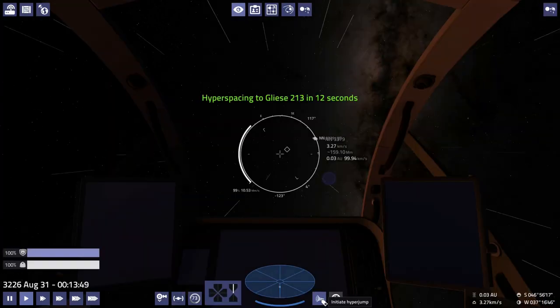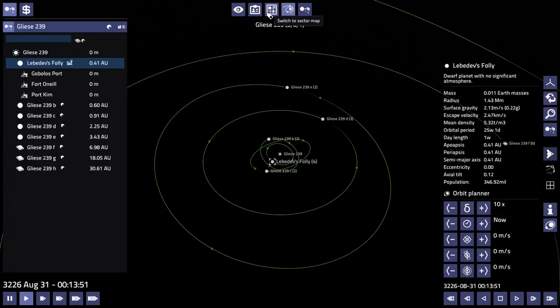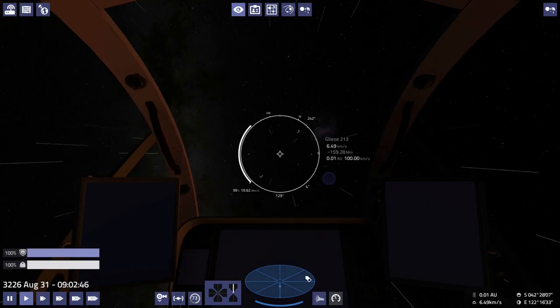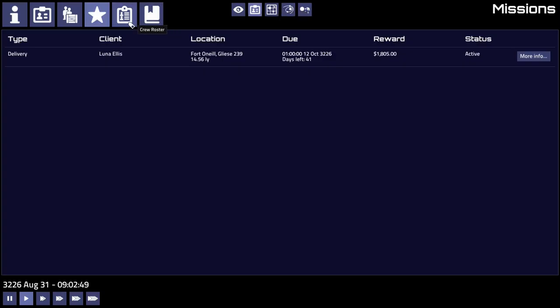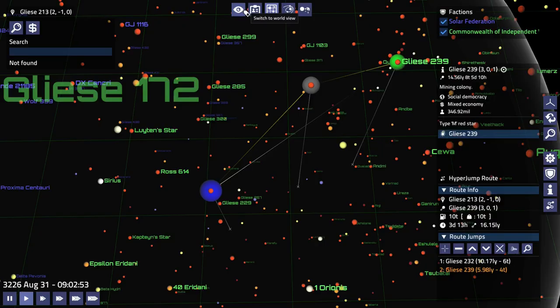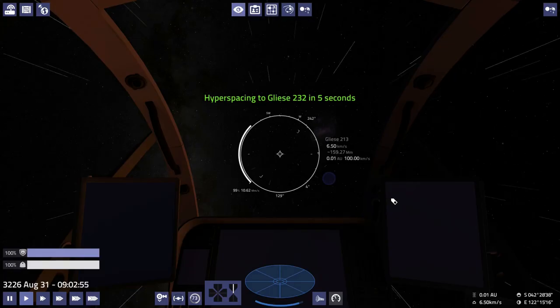Maybe I'll change the name to not quite so Frequently Failing. Anyways, where are we in Pioneer at the moment? I've been taking some combat missions and some scouting missions to try and increase my combat rating, and I've actually gotten that from harmless up to poor.